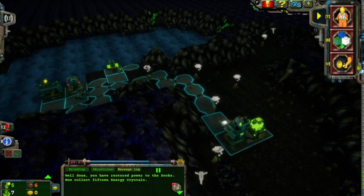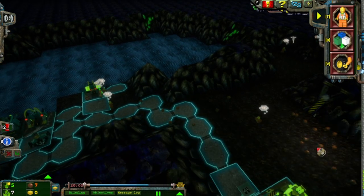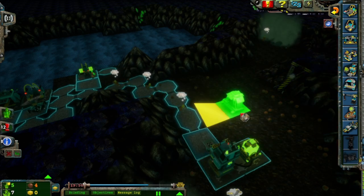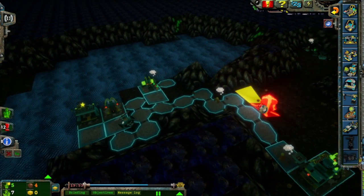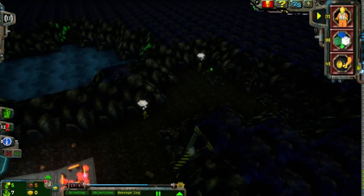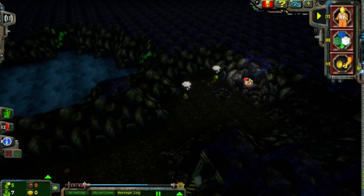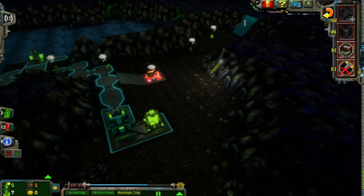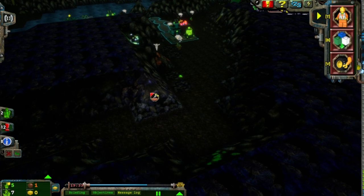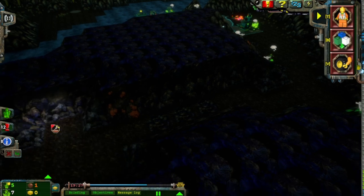Yay, power station! Well done — we've restored power to the docks. Now collect 15 — I was already working on collecting 15 energy crystals, you didn't need to tell me to do that. Double you up. Support station — you're going to need that. Let's level you up again just so we can use dynamite if we need to. How nice. Hey, let's drill this so the ore seam collapses and gives us a bunch of ore for free — that'd be fun. How long has that energy crystal seam been there?